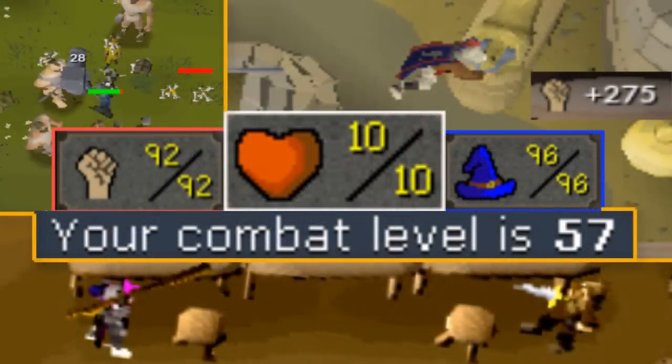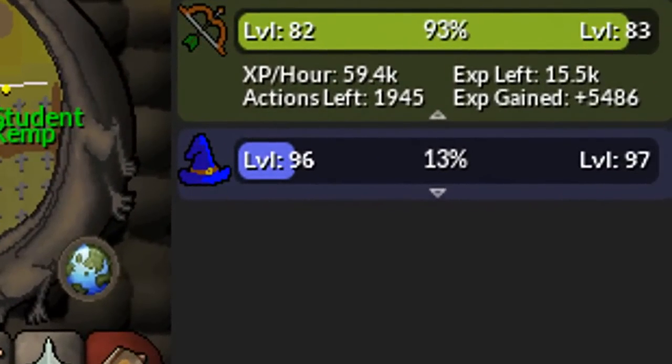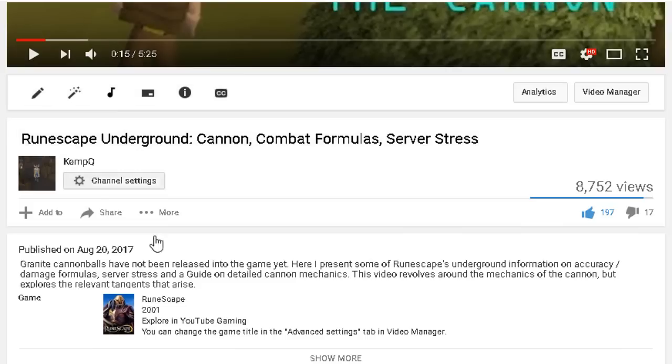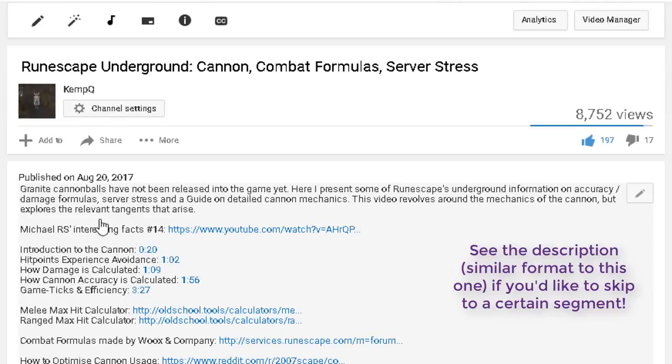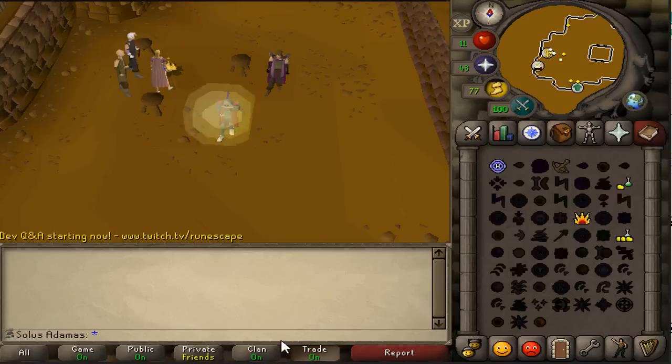Hey guys, so today I'm briefly showing you the unique alternative methods of training combat that do not involve gaining hit points experience. Some of these methods are almost on par with regular combat training, and some are even faster than the most common ways of training accounts. The timestamps to this guide are in the description below, and for some methods there's a video guide I recommend that shows you how to do each method, but for a few methods I had to innovate them on my own, so I will cover those more in depth.